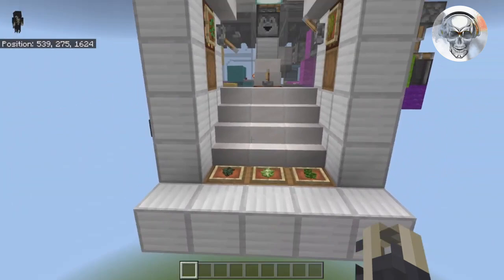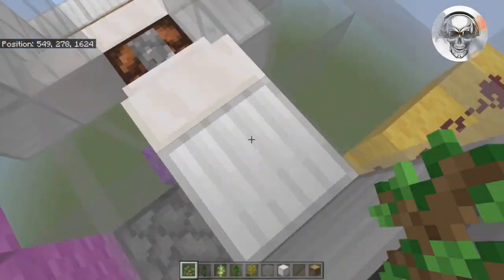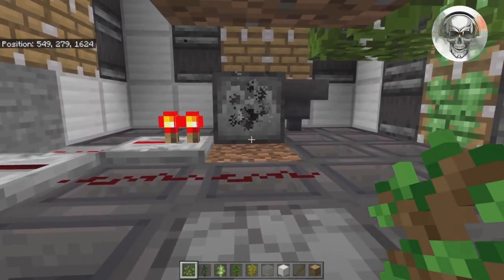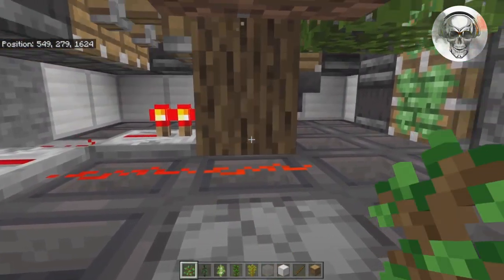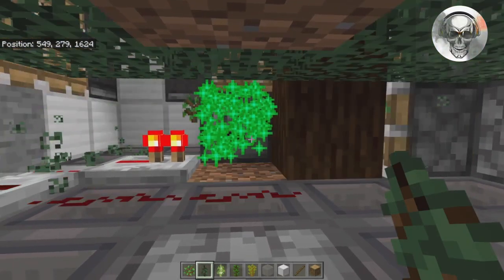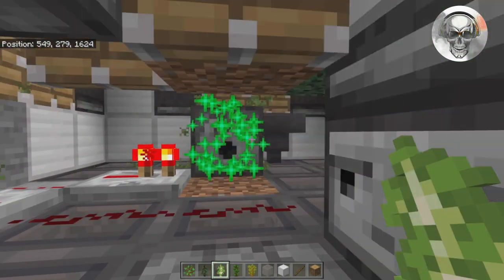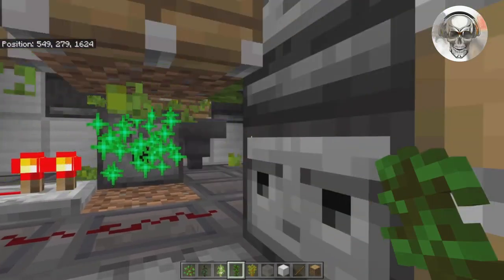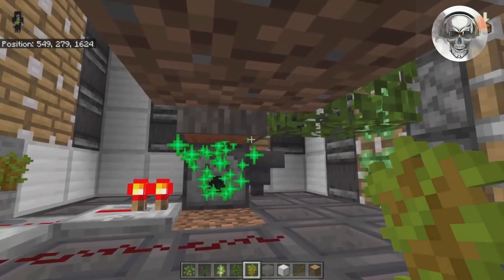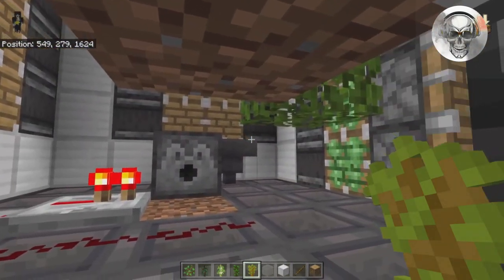You also have the other three tree types — jungle, birch, and spruce — with storage systems for all of their saplings. To use the farm, you come up here, flick this lever on the ground, it pushes you up, and then you plant your tree. It does oak trees, spruce trees, birch, jungle, and even acacia trees — acacia will pulse multiple times to grow.